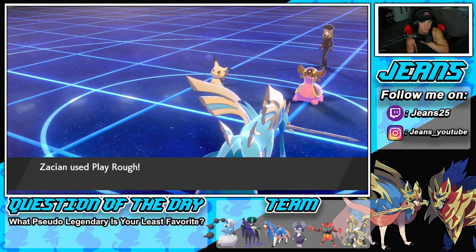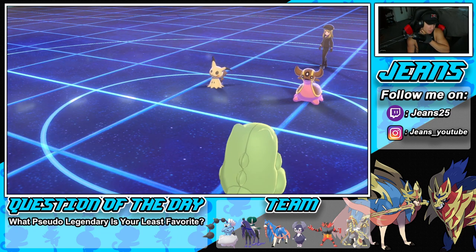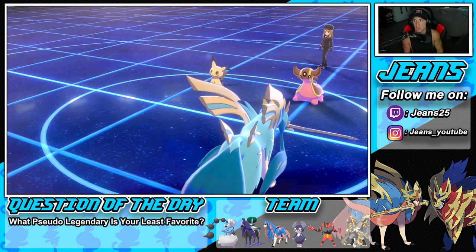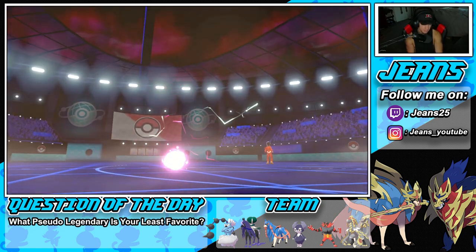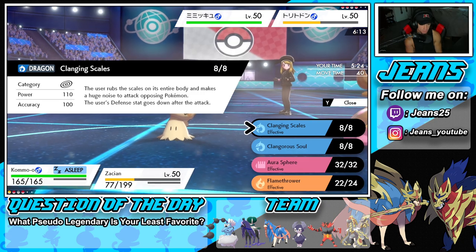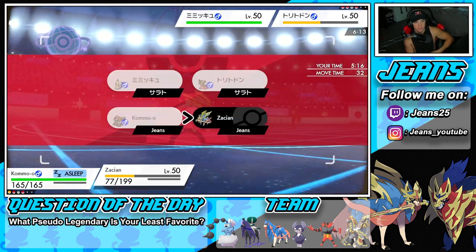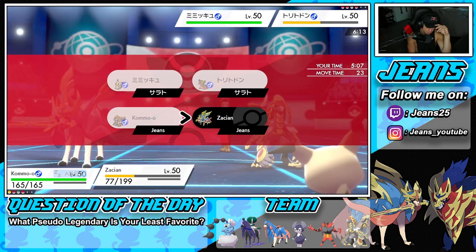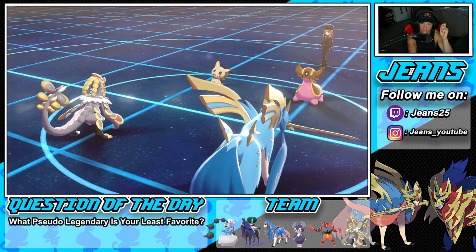How much damage are we doing? Those defense boosts are definitely doing him good. He goes for an Earth Power taking off my Sub. I'm thinking of Protecting this turn just because Kommo-o should wake up rather soon. My defense is going to go down after this but I just think it's a fine turn because we have speed. I'm going to Protect. I have to Protect just in case he doesn't wake up. We're finally using our first Protect on Zacian. That Yawn was huge for him. Wake up - yes! Big wake up, Kommo-o!